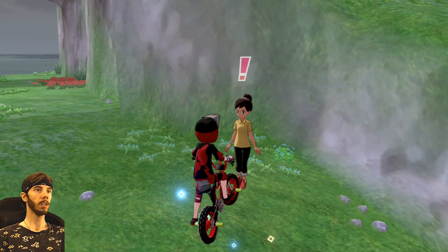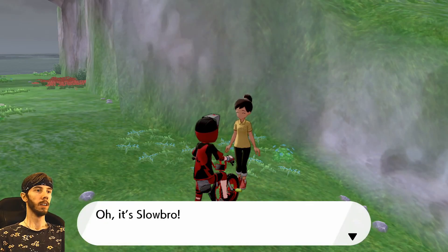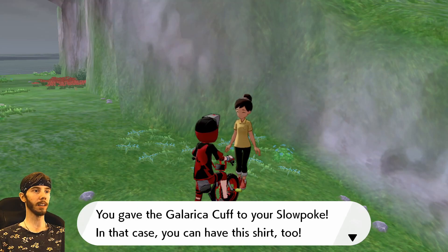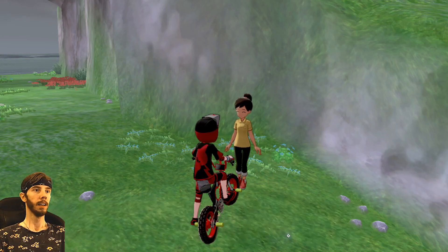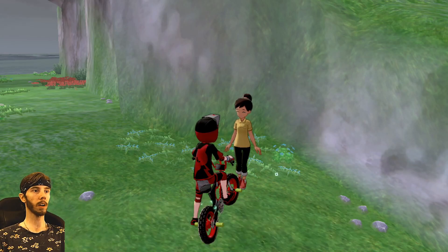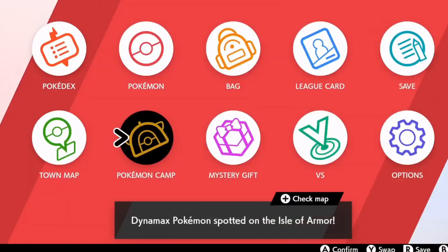Once you get to this island, literally right here, this is the NPC you're looking for. I've already talked to her once, so she said, 'Oh it's Slowbro — you gave the Galarica cuff to Slowpoke.' That's what it's called: once you get eight Galarica twigs you get the Galarica cuff. She'll also give you a Boatnock sweatshirt for doing that, and you can do it again if you collect eight more Galarica twigs to evolve another Slowbro.